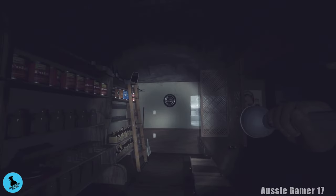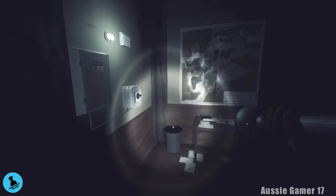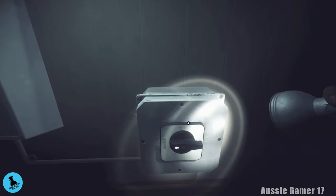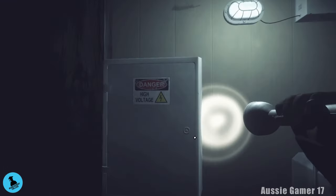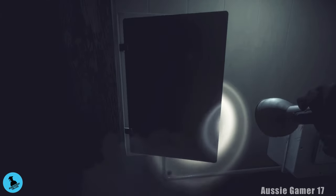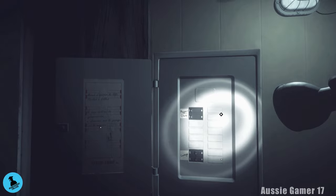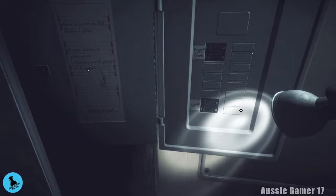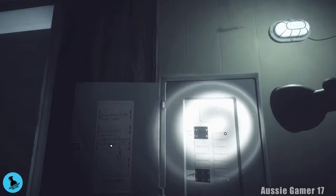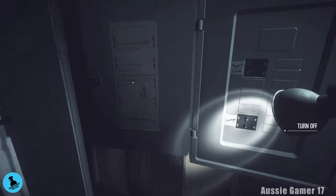It's part of our investigation. Head back down towards the back of the store and set the power switch to the generator, since the mains power has gone off. Open up this box and turn the garage to off and the store to on. Top one off, bottom one on.